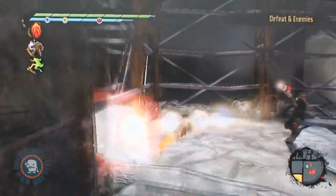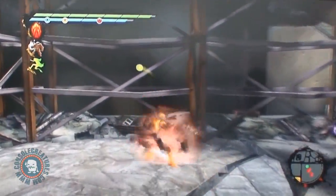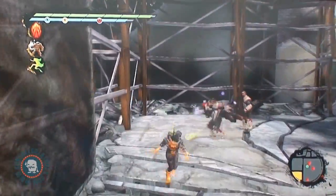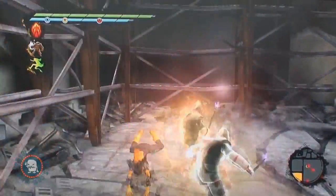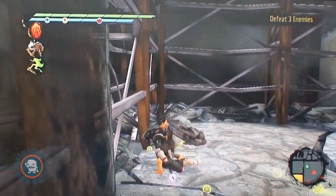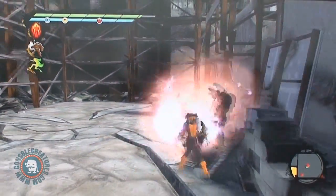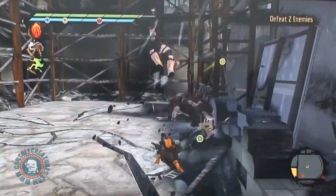We've got various fan suits equipped here. The Toad — we've got the Toad X-Gene on utility, that allows me to just hop around like him, poisoning enemies as I go. We've got a Pyro X-Gene on offensive, which kind of gives my attacks flame, and Juggernaut on defensive, which improves my defense.